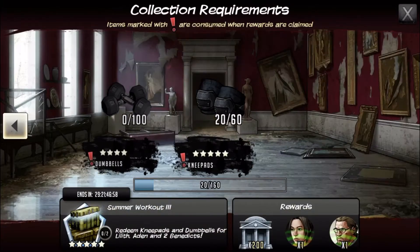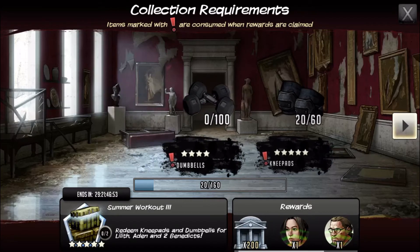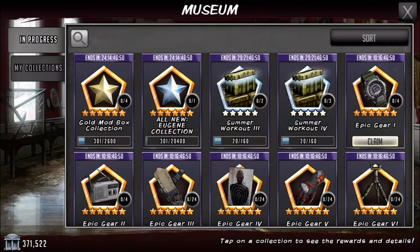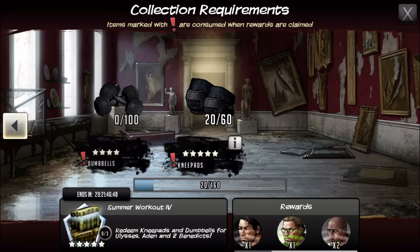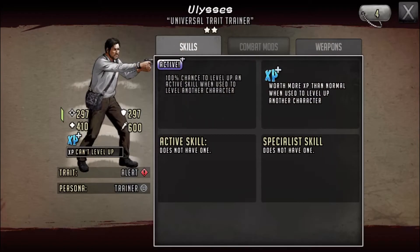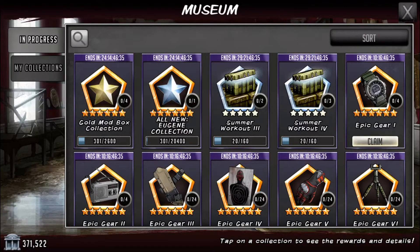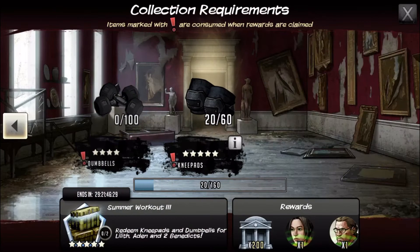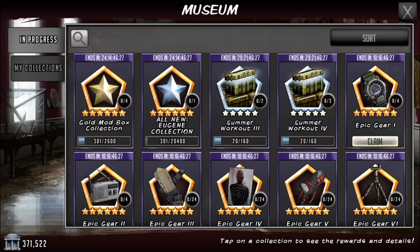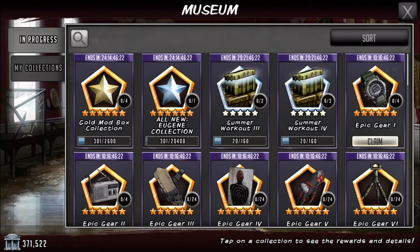You also get these as well — it's like a summer thing where you collect dumbbells and knee pads and redeem them for some trainers. For the second part you can get Ulysses, Aiden's, and Benedict's. Since Ulysses can't be farmed, I would recommend getting him first. You can farm Lilith's off some of the world map stages past stage 11 or so. I'm probably going to go for Ulysses first, just because you can't farm him like you can Lilith.